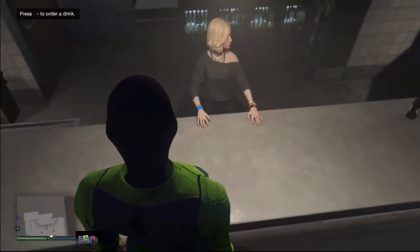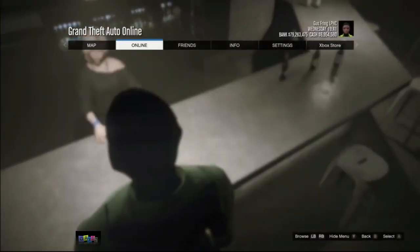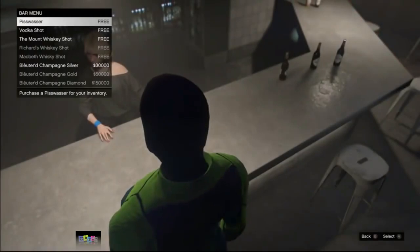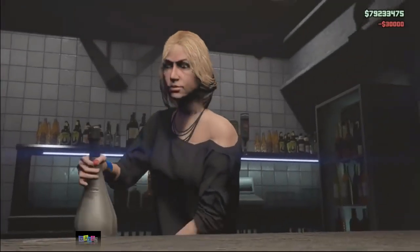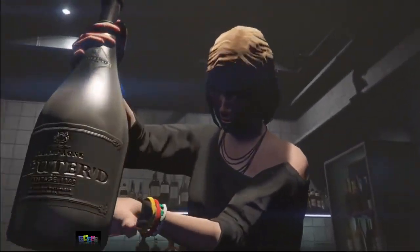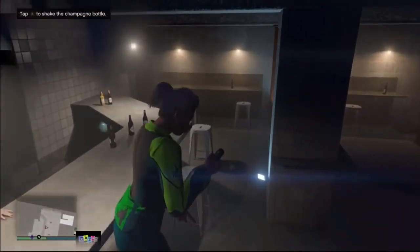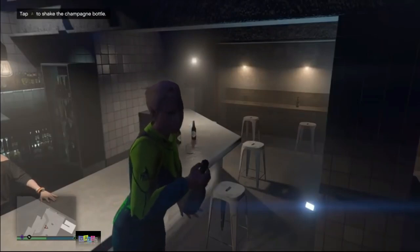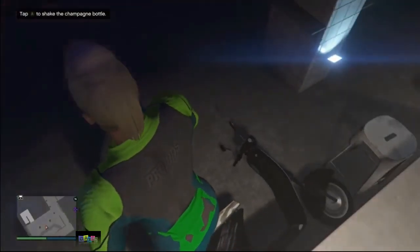Walk onto your fagio, and once you're on it press right d-pad and the pause button at the same time. Go to Online and select Criminal Enterprise Starter Pack, then back out. Order a champagne bottle, then double-tap your right joystick to point at the barmaid. If done correctly you'll have the champagne bottle in one hand and be pointing with the other.